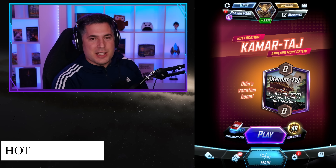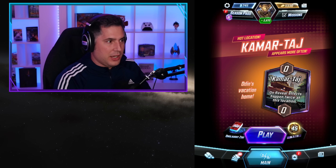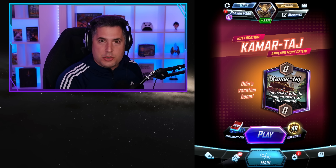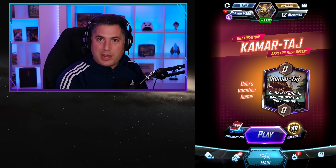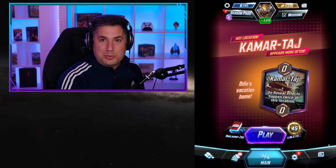Tip number one: there are hot locations. On Sundays and whenever a new location is released, you see that location in the main window about half the time in your games. The advantage is you can tailor your decks around these locations to take advantage and get some cubes. If you hate these locations, you can use Scarlet Witch, Rhino, or any other location correction card to get rid of them.